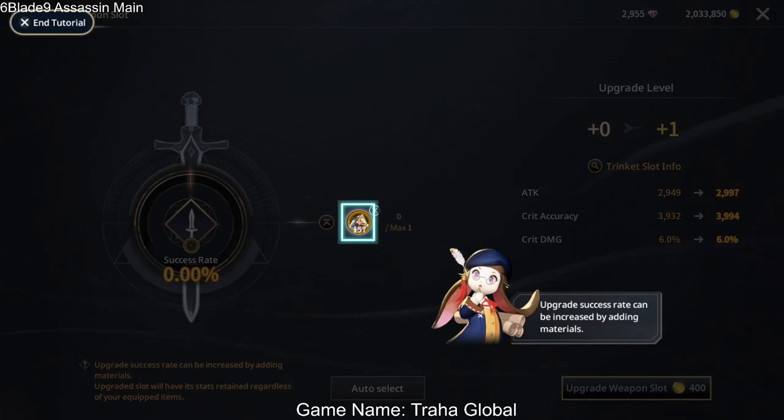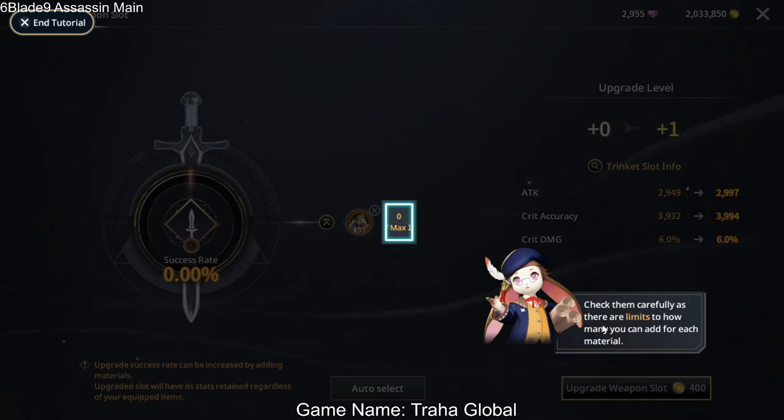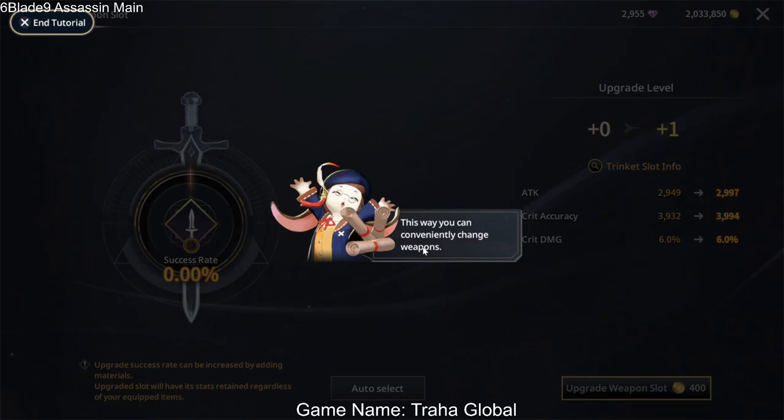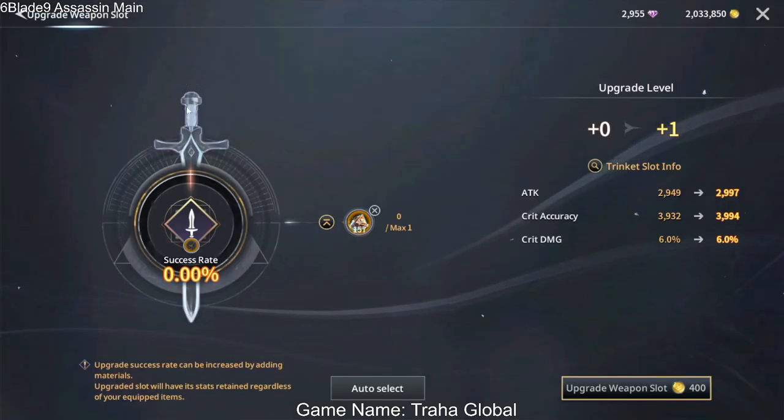This is part of the seasonal update — a new weapon system that was added to the game. As you can see, you can have upgrade enhancement gems and you can enhance the weapon slots. The upgrade success rate can be increased by adding material, but check them carefully as they are limited per material. Stats for the upgraded slot will be retained regardless of which weapon you equip, so you can conveniently change weapons.